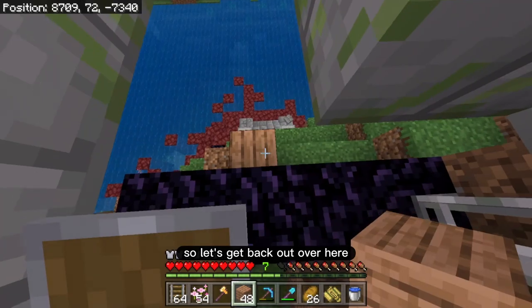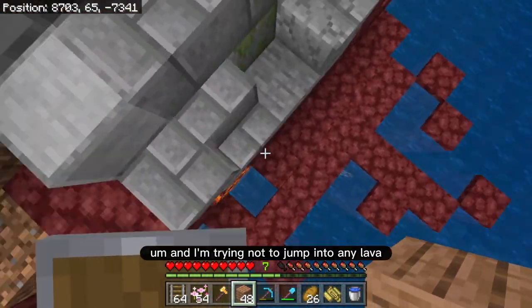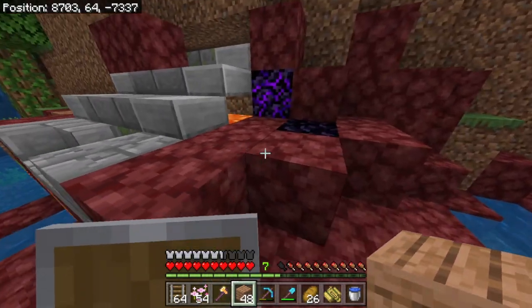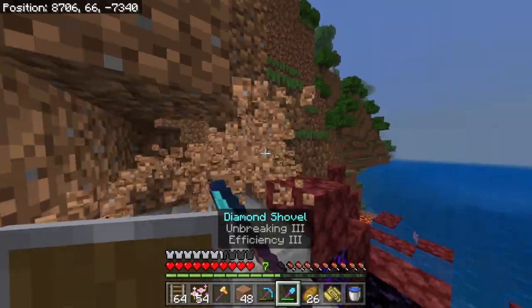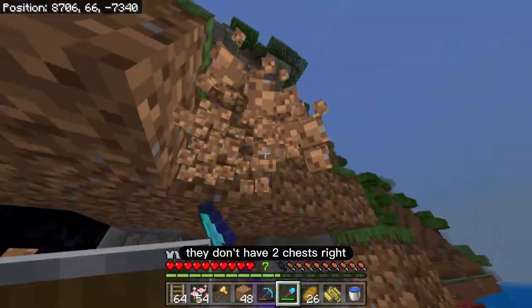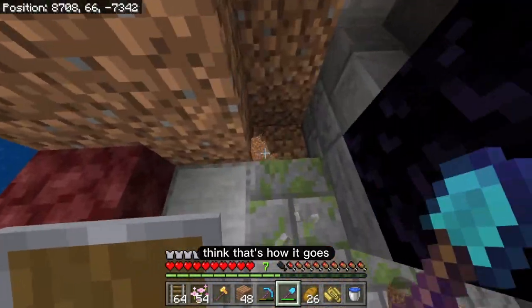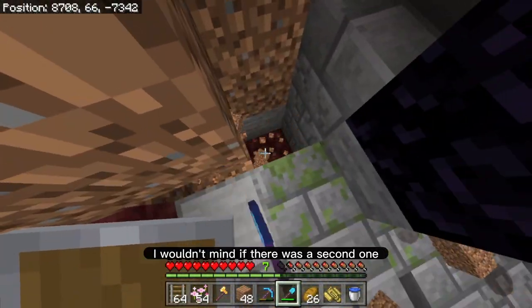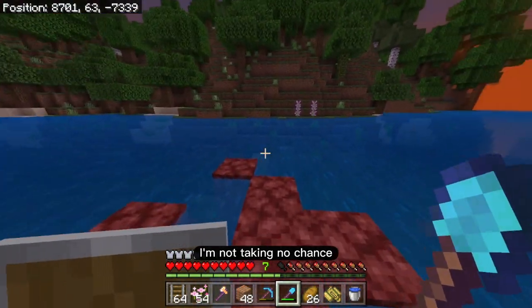Let's get back out over here. I'm trying not to jump into any lava. Is there another chest somewhere nearby? If I just dig all this out — they don't have two chests, right? There's only one chest at a ruined portal. I think that's how it goes. I wouldn't mind a second one — definitely wouldn't say no to that. Okay, there's lava, I'm not digging — no chance.